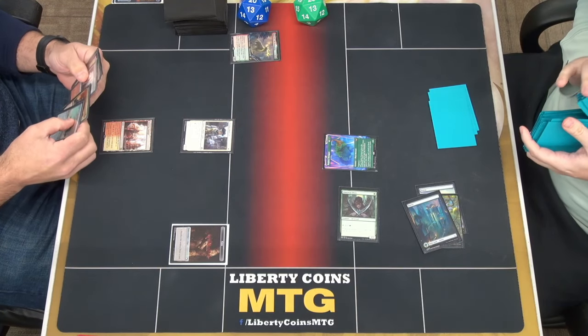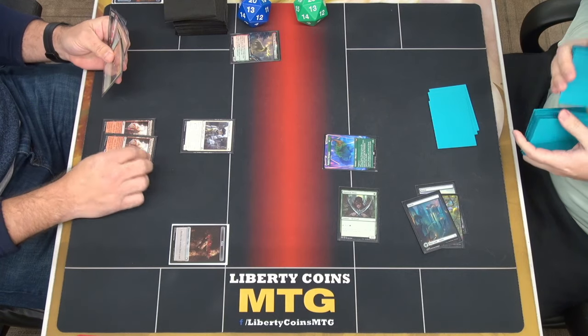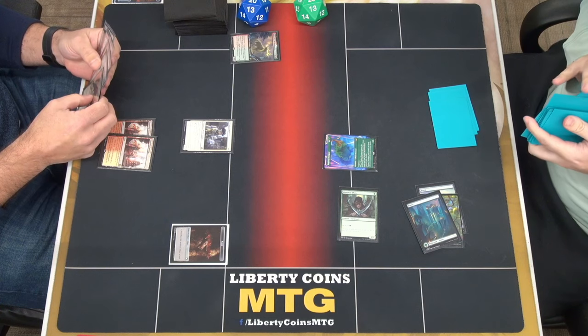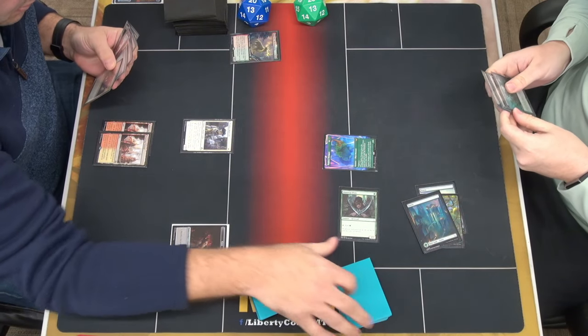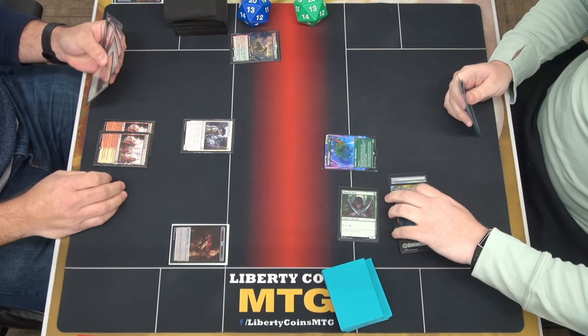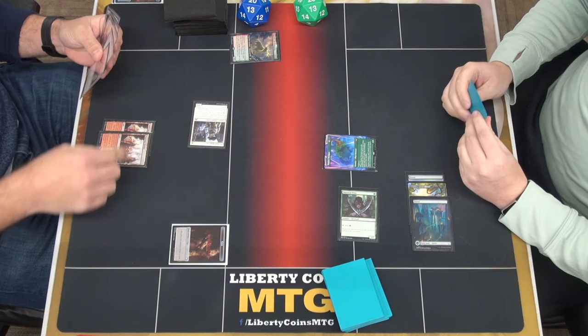Draw. There we go. Advantage. Can't attack the block until you have seven. Well, I'm going to attack you for one. How dare you? I'll take one.